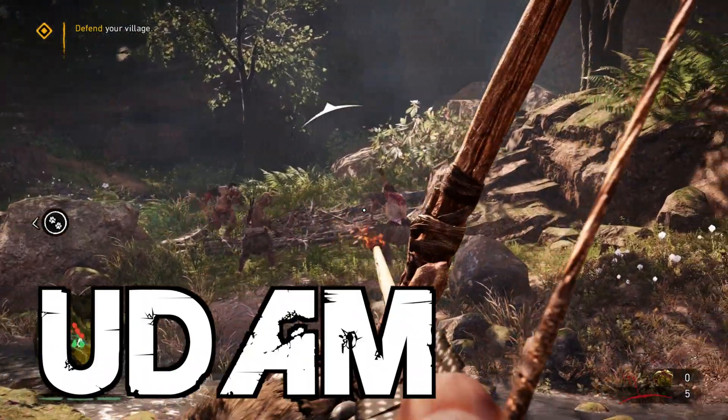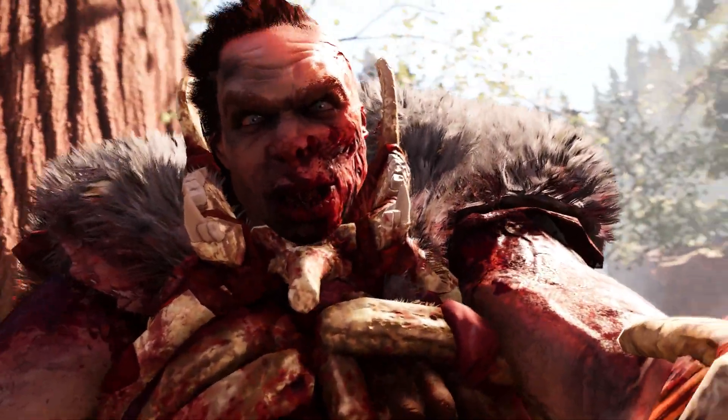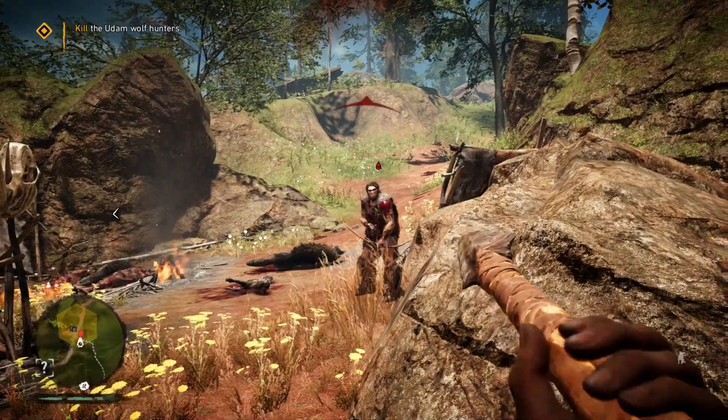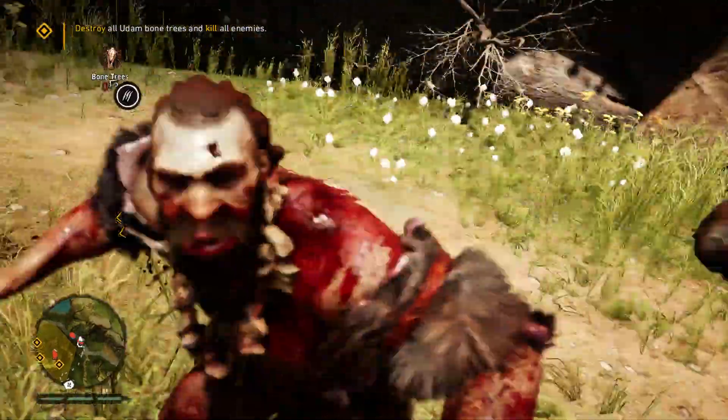The first of the two tribes you come across are the red-painted Udam, a cannibalistic tribe who believe that killing people and eating them will gift them with their wisdom and help them thrive. Thumbs up if you like your meat cooked extra rare. They're armed with weapons like yours, such as slingshots, spears, arrows and clubs, and they will attack on sight, so be prepared in case you bump into them. And remind me never to go to one of their barbecues.